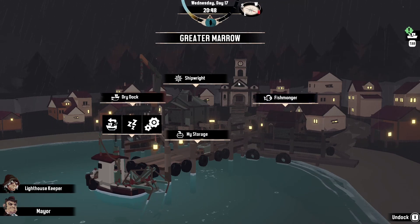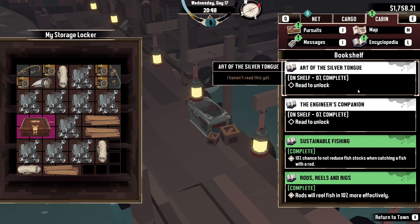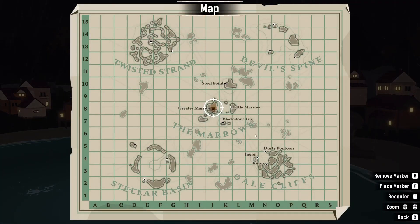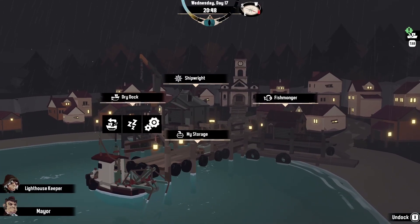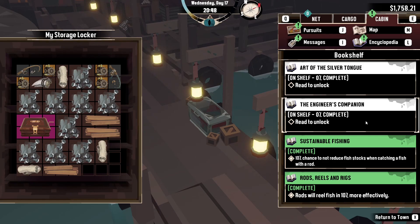I didn't do any more development than that. So where we are now: if we go to cabin first, we did pick up an extra couple of books along the way. Art of the Silver Tongue — the mobile saleswoman gave us that one out of the blue. The Engineer's Companion came from Steel Point, where we dropped off the builder previously — she said we can use her place for storage and gave us that book.